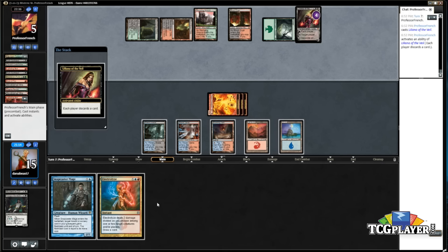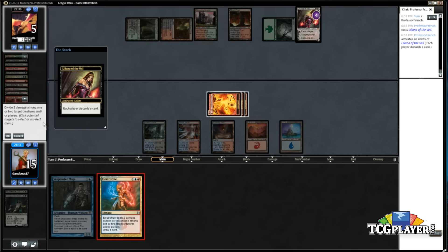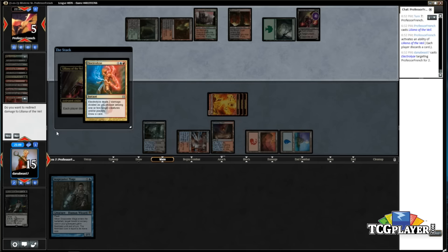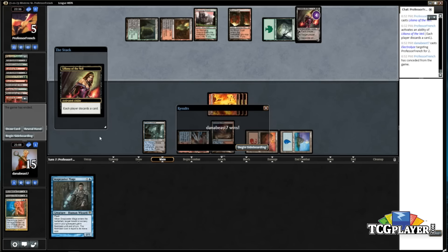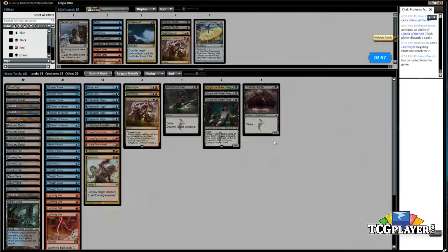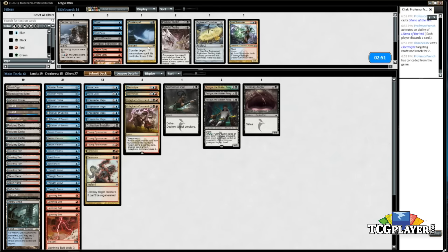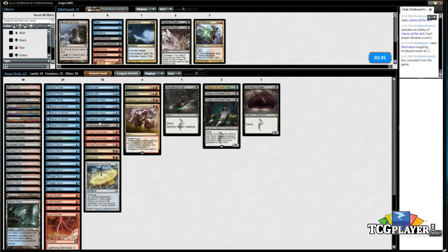Drawing three power spells was pretty nice this game. Game two — so this is Jund. I definitely want Engineered Explosives because it's another way of getting rid of Goyf, since this version only plays two Terminates and one Cut, which is kind of low. Collective Brutality I think is going to be fine because he's got Bobs. Electrolyze is not great in this matchup, especially on the draw — I think we can cut one, probably both.